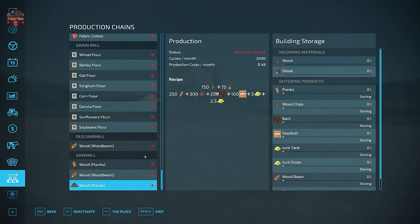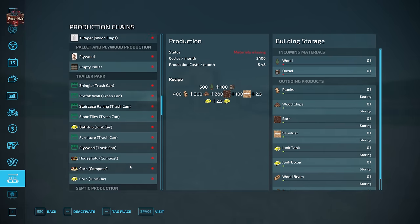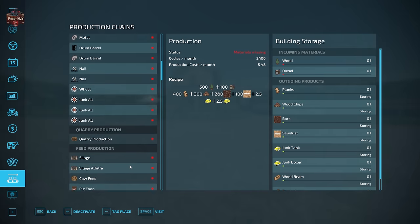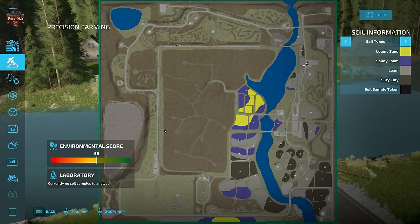Those are quite the interesting set of productions. I'm going to spawn in a bunch of production outputs so that as we visit each industry we can see what those outputs look like. Let's circle back to the precision farming soil map — this map uses the generic soil map. Down in the southeast we've got quite a bit of silty clay and loam, and toward the middle of the map we have loamy sand and sandy loam on those fields. The fair majority of fields are over on the eastern side of the map.